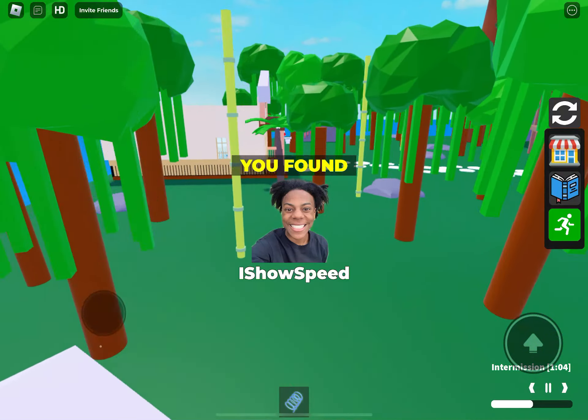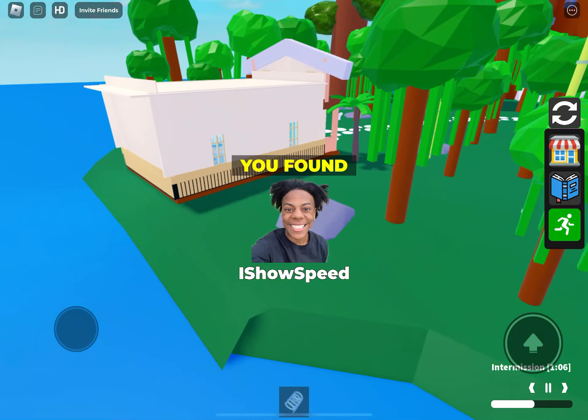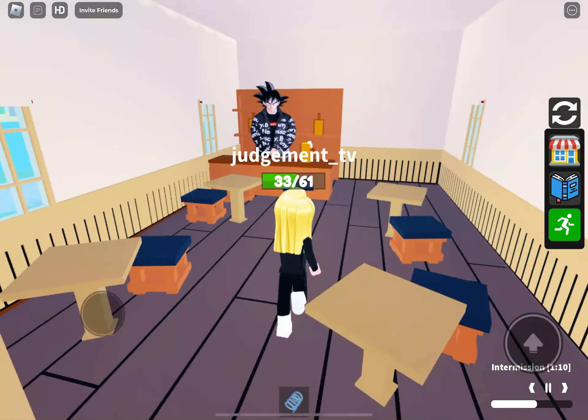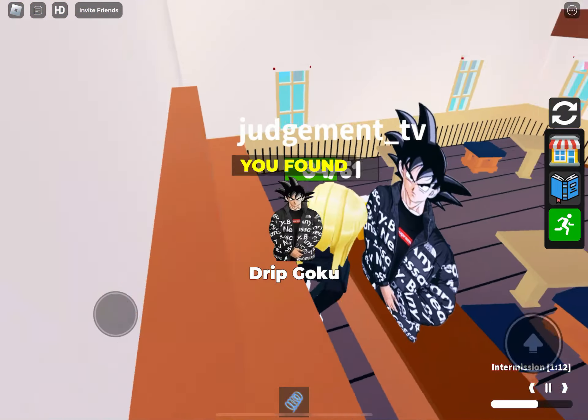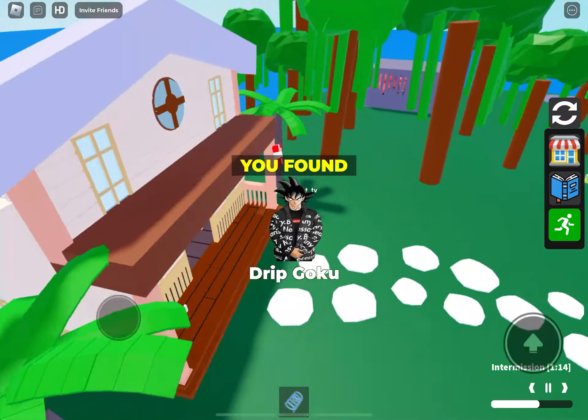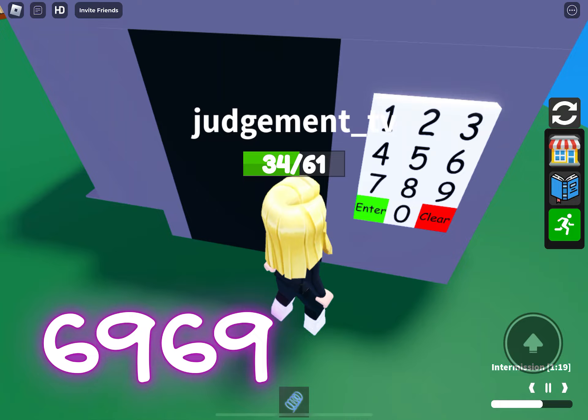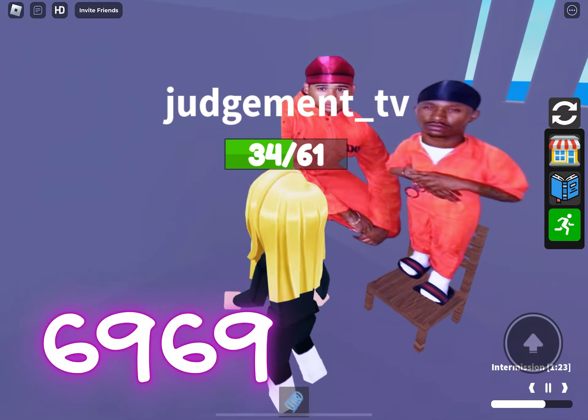Somebody said on my YouTube channel, how do you get so good? It's because I literally play so many of these games that I automatically know where to look. So here we are at the code door - this is where you need 6969 from the Snow area.